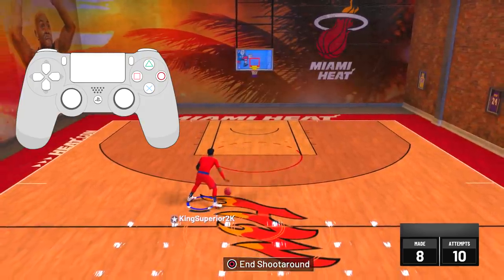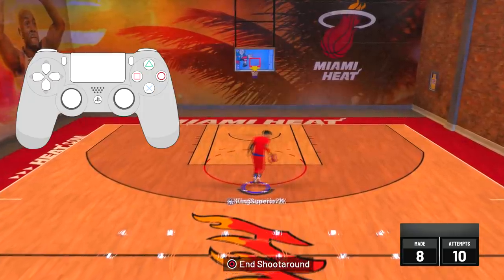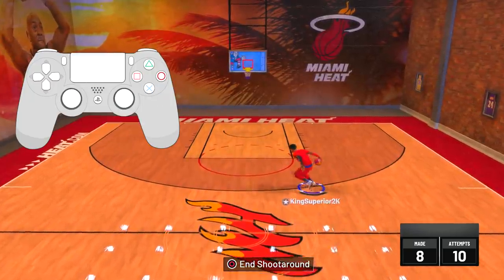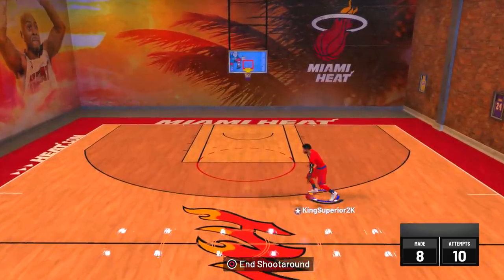Pretty easy — you can get a lot of ankle breakers off this, and you can get a lot of open layups and open dunks off this. Now sometimes when you try to do this move you're going to get a weird animation.